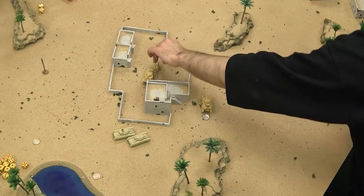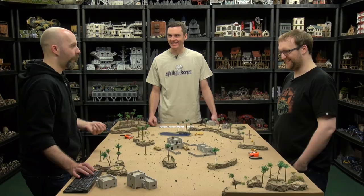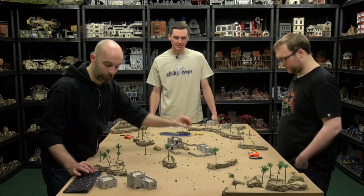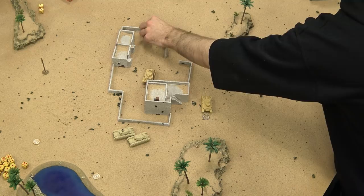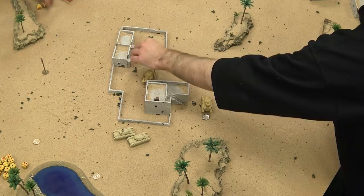I guarantee you this is a snake eyes moment right here. Two — it's a potential bail because you rolled two — a glance. Four plus two is six — that's a save. Wait, both are bailed. Yeah — they're both bailed. Okay, over to Justin.